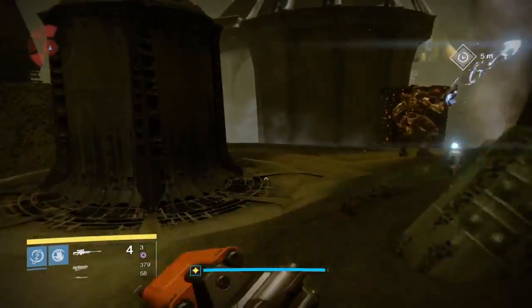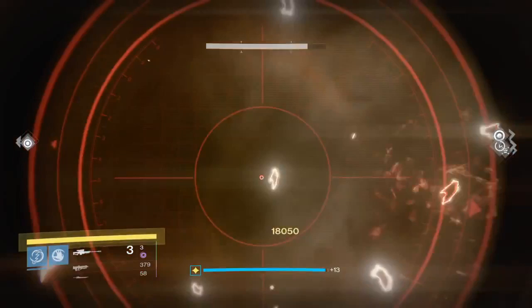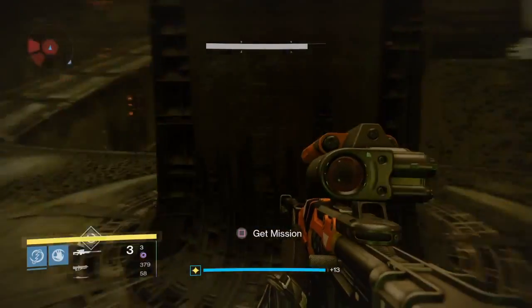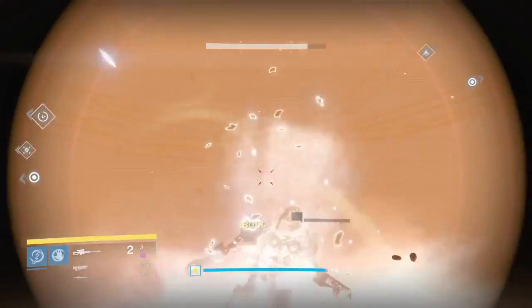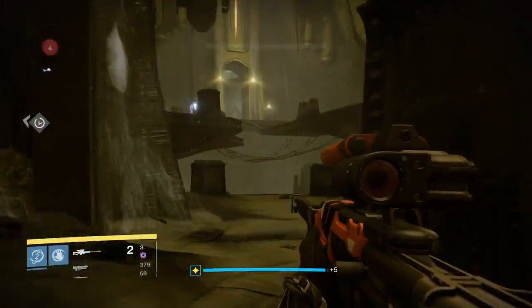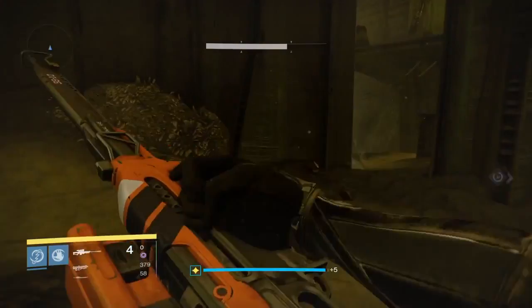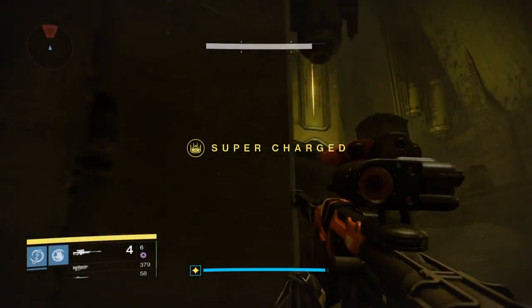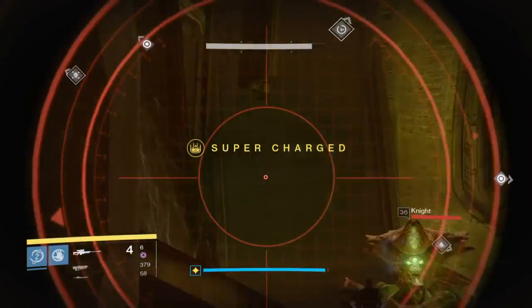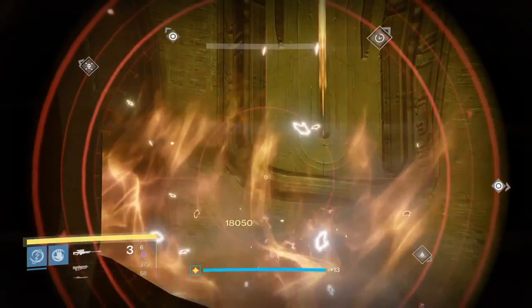What determines your damage is your overall light level. You'll see here with this knight — headshot, 18,050 — even though my attack value dropped to 302 from 309. Same here, 18,050. Even though my sniper rifle is only a 302, it's still doing 18,050 per headshot because my overall light level hasn't changed.